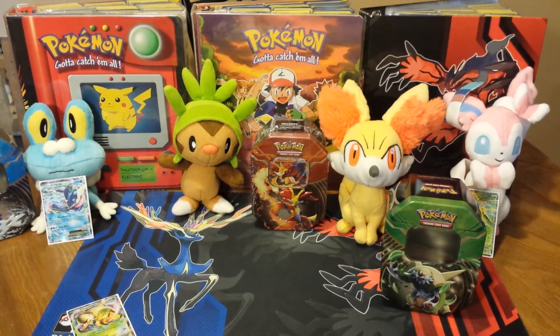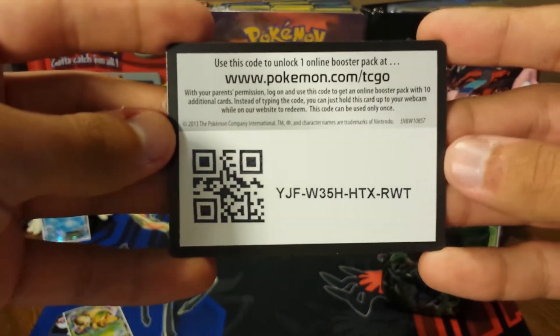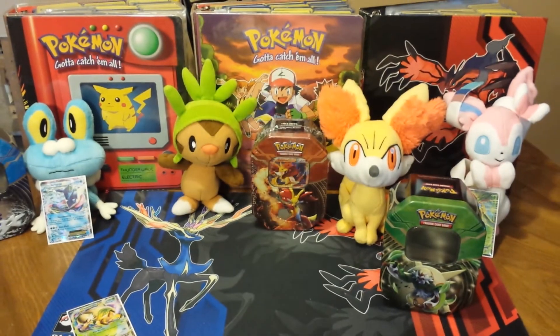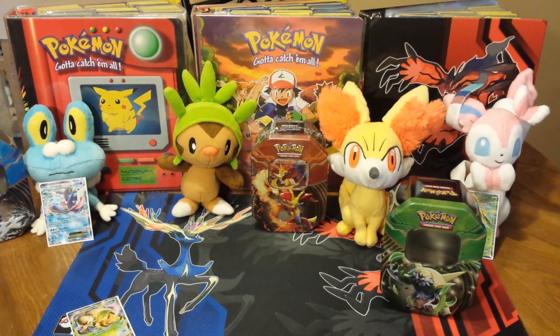For that awesome pull, I'll give you all a Plasma Blast code. Remember, as always, to leave a comment and let us know that you've taken the code, so no one comes over and tears our heads off. Next time I will be opening the Delphox EX-10 with Enma, and hopefully we'll get something good out of that as well. So until next time — I'm N, and I'm Professor K, signing off. Have a good day, Pokemon fans!